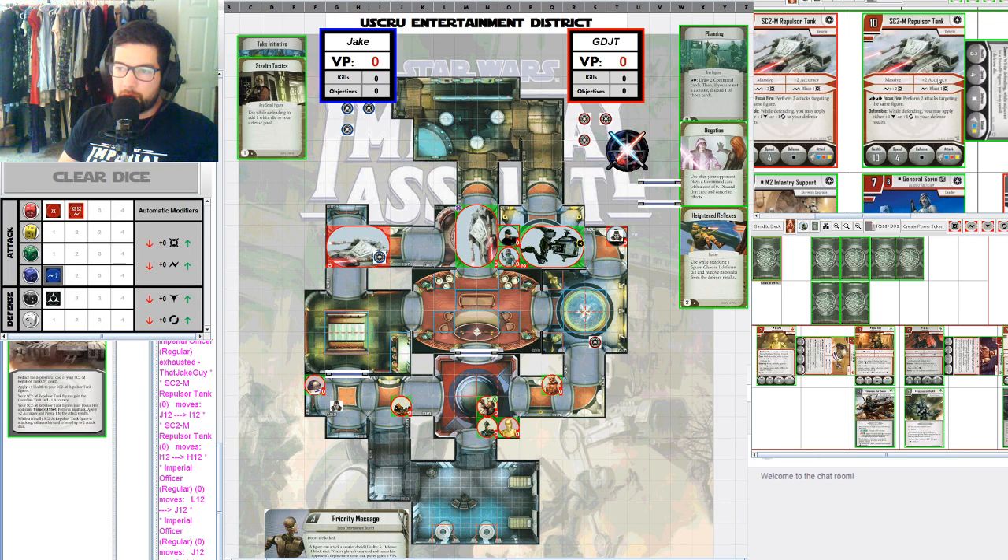Massive figures with a speed of 4 — that's the bottleneck on these guys. It's going to be hard for them to make back their points with just one attack per round, being Massive and only having 4 speed. Especially with two other massive figures on the board, it's going to be hard to maneuver because they cannot move through each other. Very interesting list by Jake.